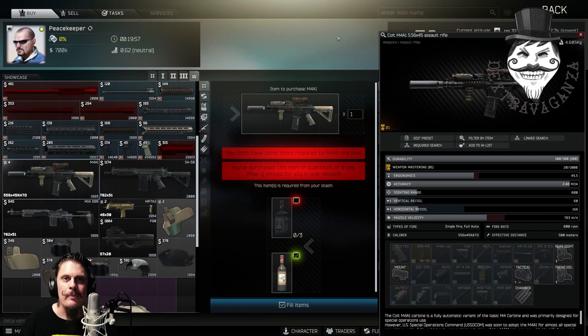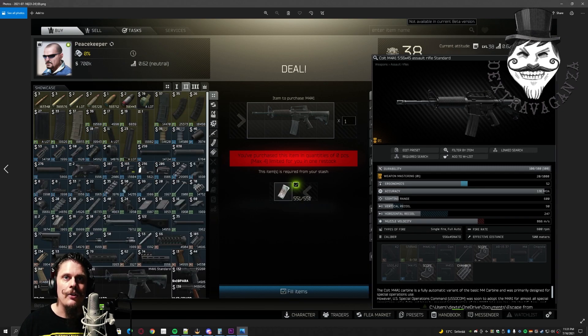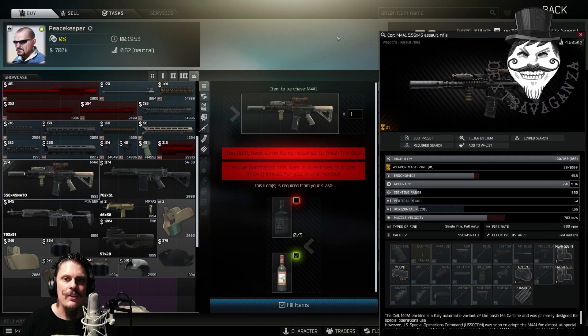Welcome to Gunsmith Part 16. On Peacekeeper, you have a barter trade for an M4 A1 for three CPUs and three CPU fans. Otherwise, on Peacekeeper level 2 you can just buy the gun for 551 rubles. If you happen to have Peacekeeper at level 4, you can do a barter trade for three whiskeys and one vodka — at current flea market prices that would cost you around 112,000 rubles.